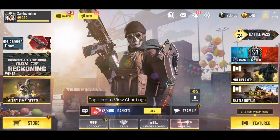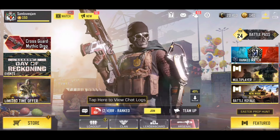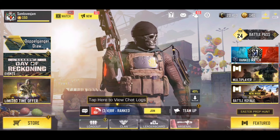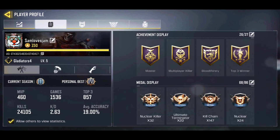Alright, so as you guys can see, I'm in Call of Duty Mobile right now and this is my main account. I have the battle pass in this account, and I'll be switching over to my second account from here. Let me just show you this account's stats — as you can see, I'm at level 150 in this account and I'm in a clan.